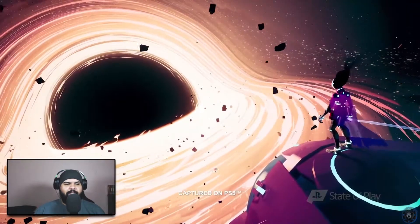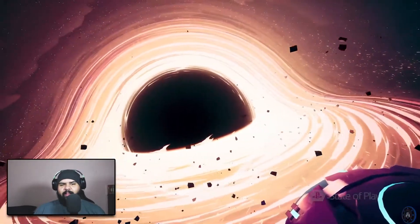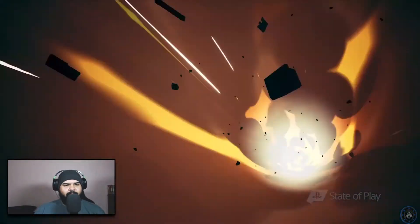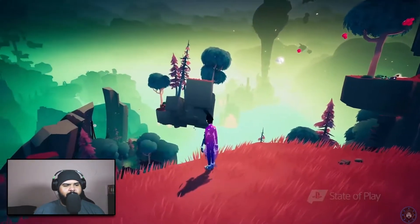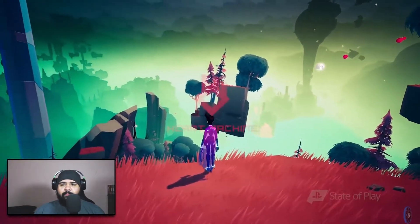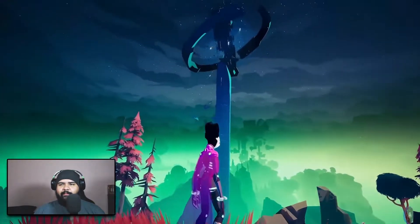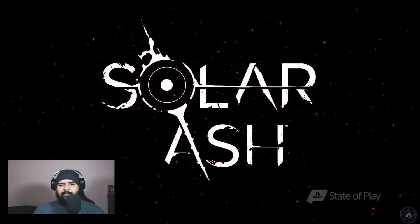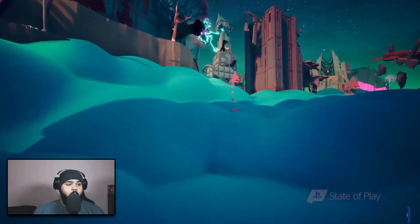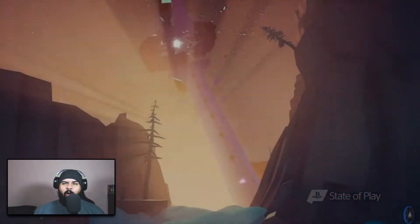Solar Ash. Hey everyone, I'm Alex Preston, creative director of Heart Machine. You might know us as the team behind Hyper Light Drifter. Solar Ash is a huge, stylish 3D platformer focused on speed, movement, and fluidity. That looks fun — just swimming around, like Journey.